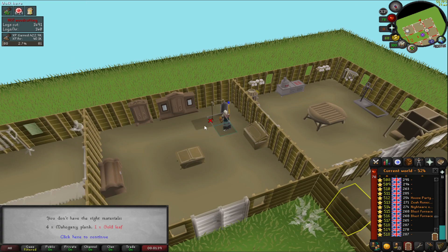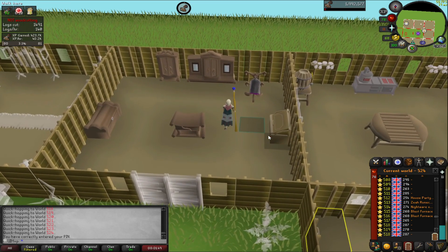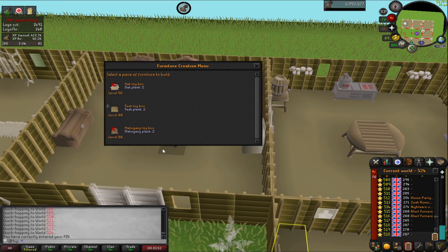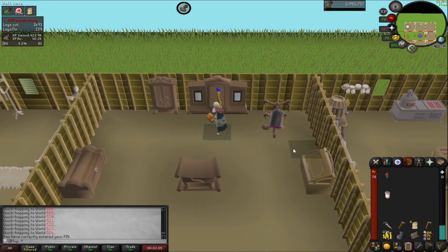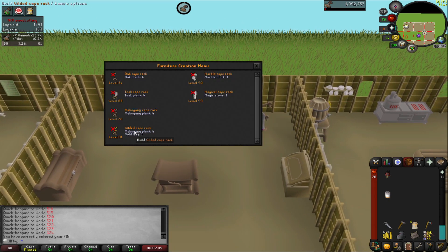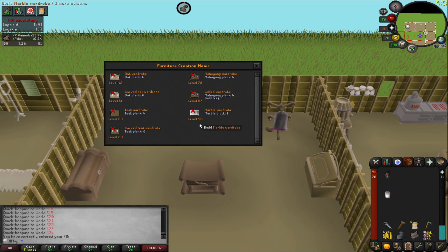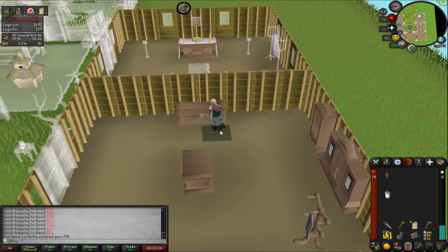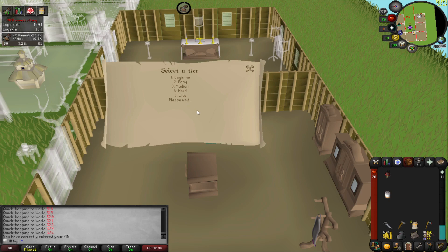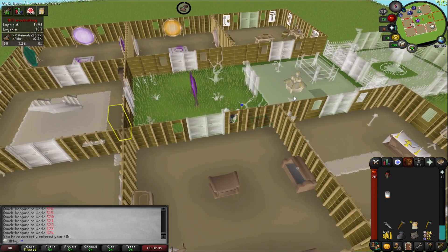We dropped a level so we can't build the upgraded toy box — we'll get it eventually but not right now. We can build one of the storage units with a gold leaf but I don't think we'll do that now. The clue stash being able to store all tiers of clues is pretty nice — not that I expect to get any of these anytime soon, but for the hard clues we do get it'll be nice to actually store our pieces and start keeping them together. As soon as we get a full blessed dragonhide set or anything like that it'll be better.